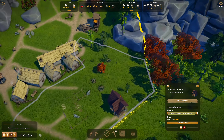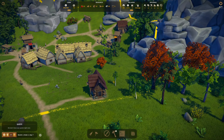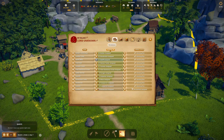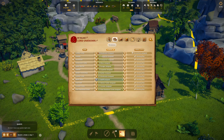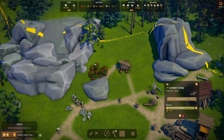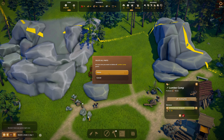Maybe this will get us more woods. Three unemployed. The new lumber camp's up. Really, I just want to delete this lumber camp — there's no wood. There's four. Off you go.